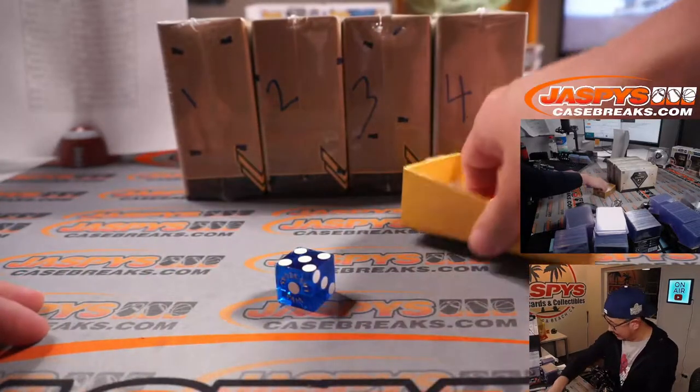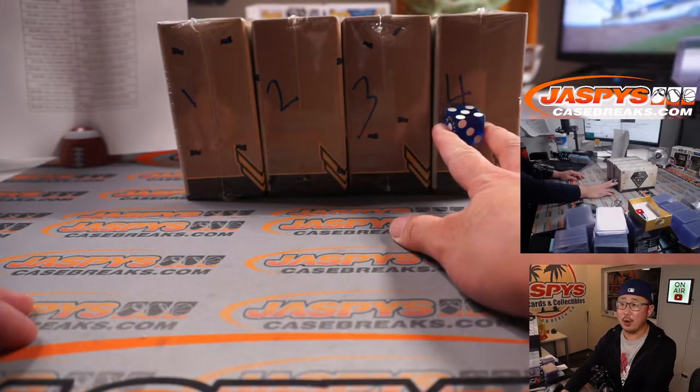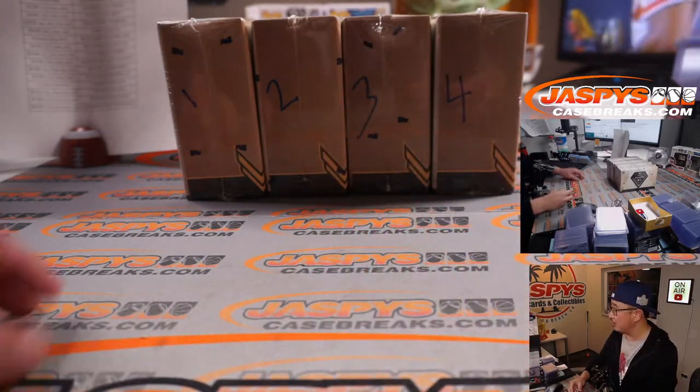We'll select that nice Dodger blue die there. We'll go one, two, three, four on the dice roll. If I roll a five or a six, I'll just roll again.